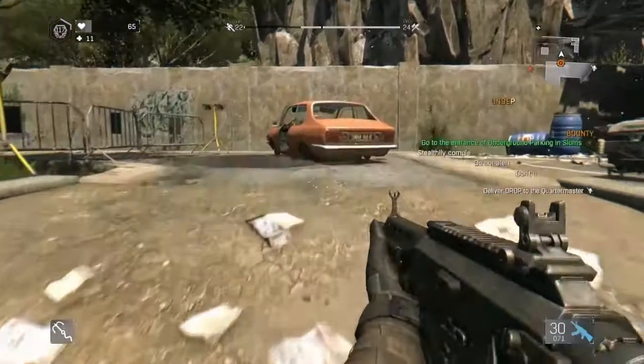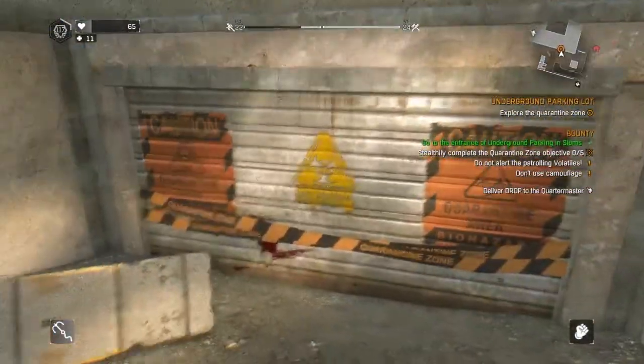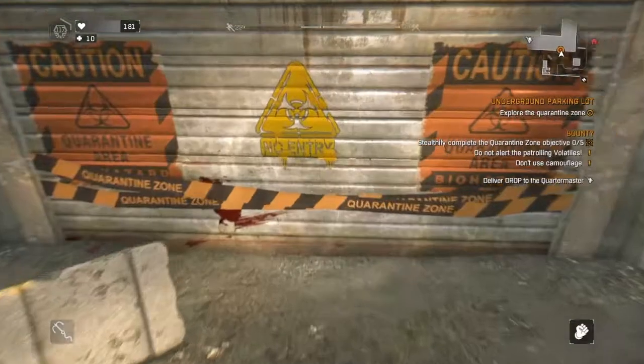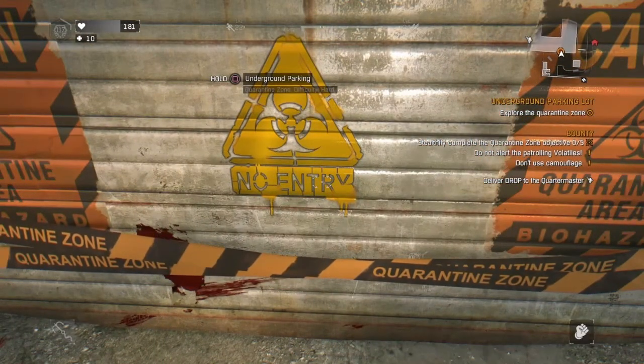A lot of people don't know how to do this, or it's really tricky for them. What you guys have to do is go to the bounties and select the subsonic bounty — I forgot exactly what it's called, sorry. You want to go to the slums to this underground place; it'll be marked on the map.